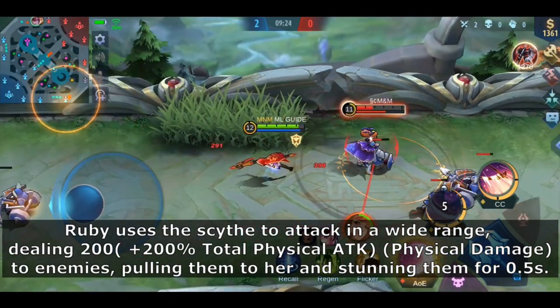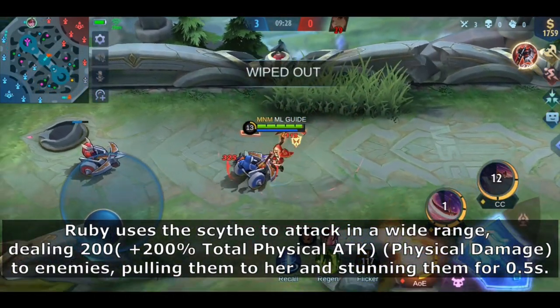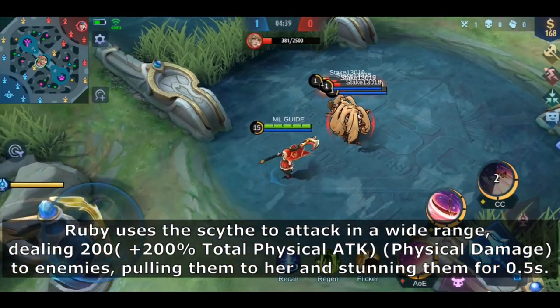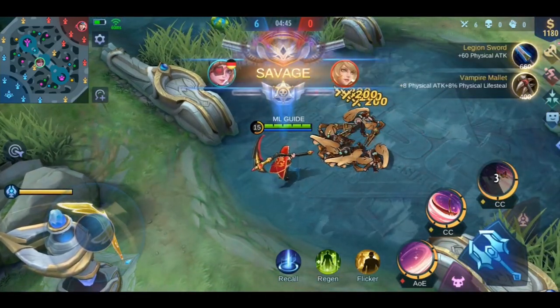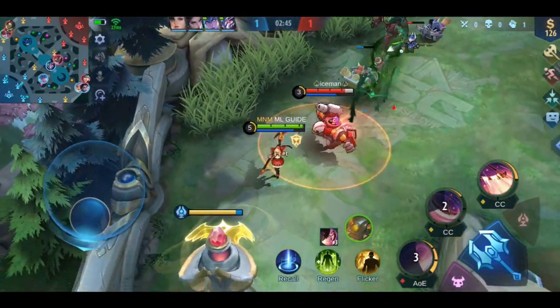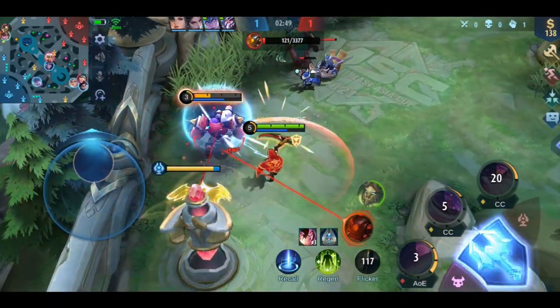You can easily deny that retreat with your ultimate. She pulls all enemies towards her and stuns them briefly. Once you pull them together, all heroes with a lot of AoE damage will have the best time of their life. This skill is also super awesome if you use it together with Flicker. Similar to Franco's Hook, you can pull your enemies into your tower and continue to stun and slow them down. Your enemies will hate you for this.